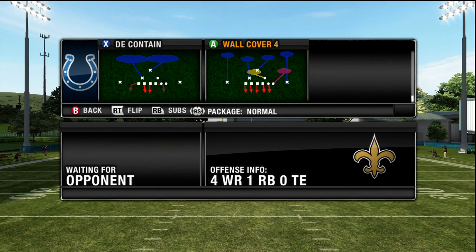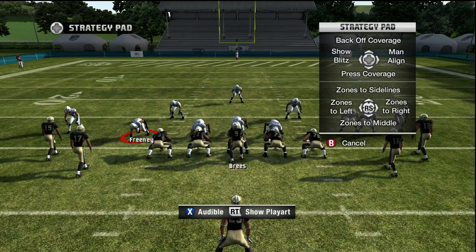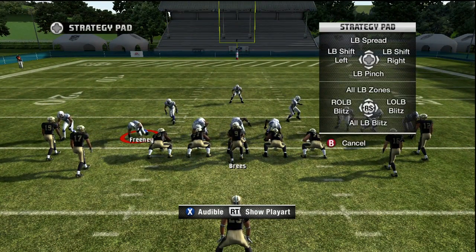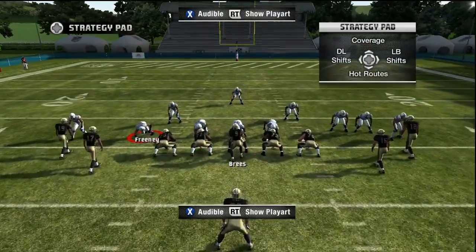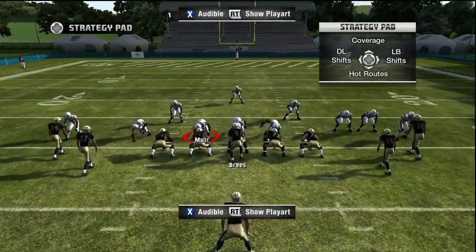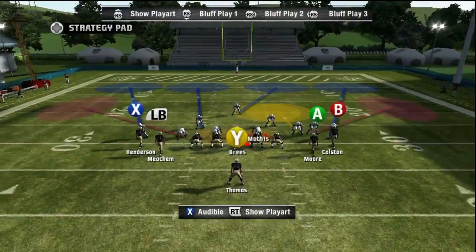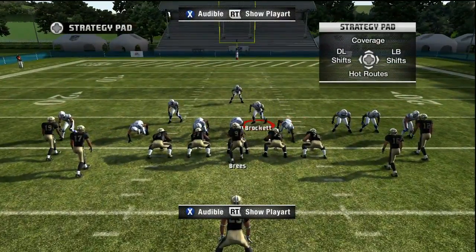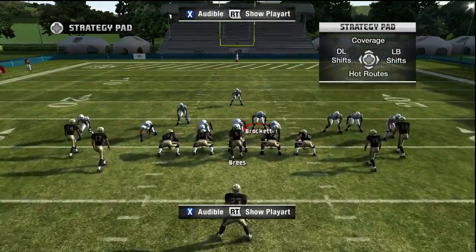Now here we go — Wall Cover 4. To set this up, what I like to do is call bump and run, then linebacker audible up to put the blitzing linebacker in a hook zone. The defensive end on the left of the screen I'm going to put in purple, and I'm going to spy the two D-linemen over the guards. Then I grab the middle linebacker and stack him in the A gap, like I'm blitzing, but I'm going to manually control this player.